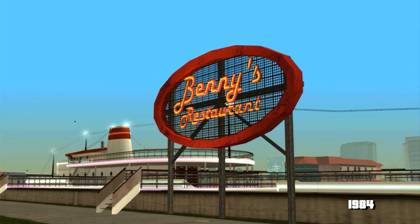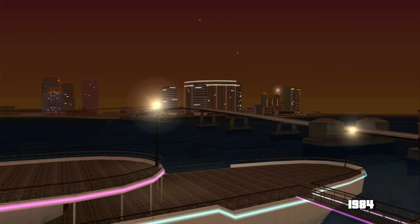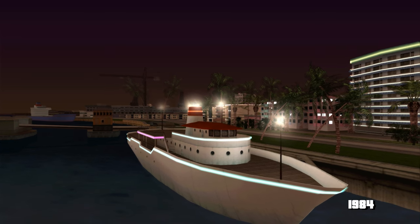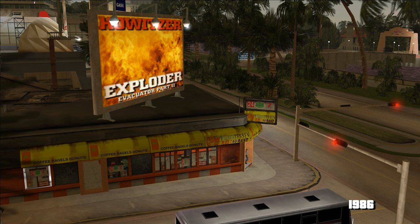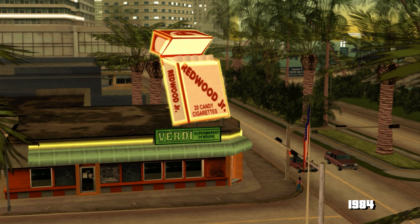Pe Bulevard am găsit un detaliu foarte mișto: restaurantul Benny's, care se află pe o navă de croazieră. Chiar dacă nu vedem oameni sau mese, tot îmi place locul ăsta foarte mult — pare o atracție turistică bună să mănânci cu muzică ușoară și vedere la apă, și fiindcă suntem în anii 80, bineînțeles că mai are și neoane. Mai țineți minte restaurantul Delicatessen, unde vin soldații să cumpere gogoși? Cu doi ani în urmă, aici era un supermarket cu o reclamă imensă — un pachet de țigări pentru copii Redwood Junior, cu aromă de bomboane. Rockstar mereu se joacă cu brandurile din universul GTA.